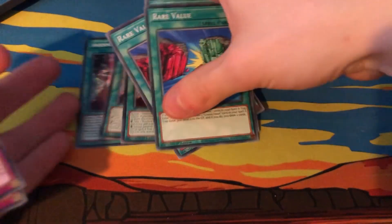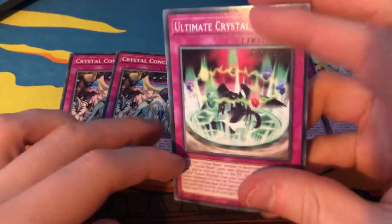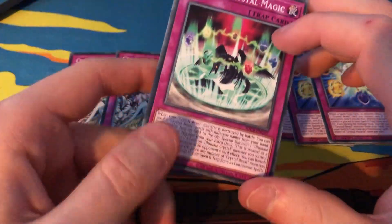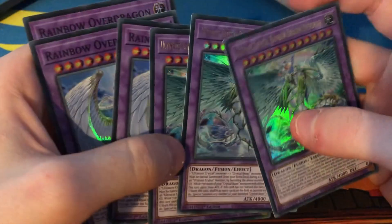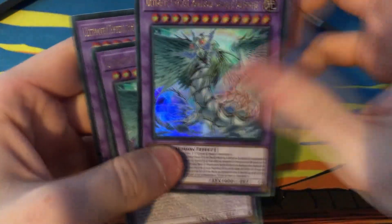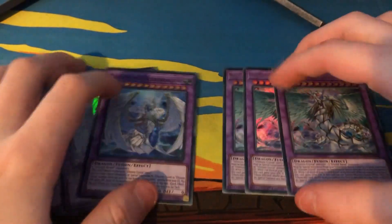Triple Rare Value is really nice — this is why you only need to run two Pegasus, because this card is a plus-two. It's not searchable easily, so I like to run three. You definitely want to run at least three. Awaken of the Crystal Ultimate is another good one. Triple Crystal Miracle, two Conclave, and one Ultimate Crystal Magic. That last card is really good — it helps you get your boss monster out, but if you want to run two Ruby Carbuncle you might take it out. For the extra deck, you've got three Overdrive and three Normal Rainbow Over Dragon. When you summon that out you want to win that turn, otherwise you're probably going to lose.